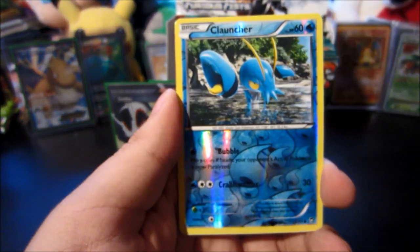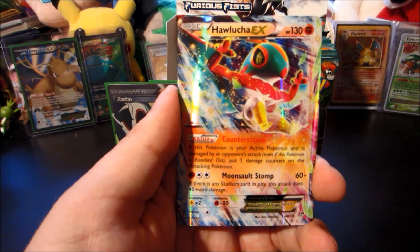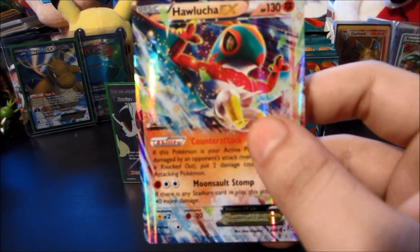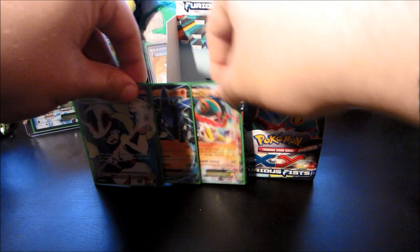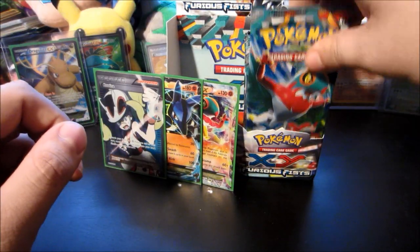Hitmonchan, Scraggy, Sail Fossil, Quanta reverse — and the ultra rare is Hawlucha EX. Not bad — Hawlucha is an awesome Pokémon and there's no way I'm going to complain about this box, not with my beauty Karina right there. I'm sorry Bianca, you didn't hear that. Don't tell Cynthia.